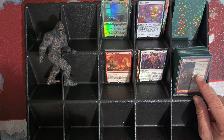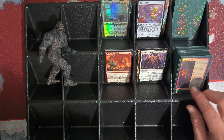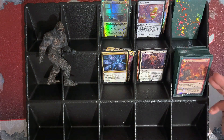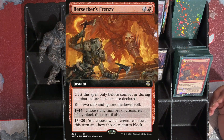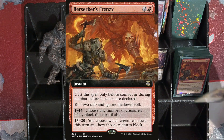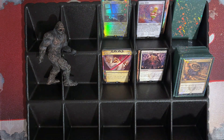My buddy had an Attractions deck where that kind of bit him in the ass a few times, having the lowest roll ignored instead of choosing a roll to ignore. But with mine the higher is always better, so it works out. We've got Berserker's Frenzy here — it's an instant, but we can only cast it before combat or during combat before blockers are declared. We're gonna roll 2d20 and ignore the lower roll. Again, it won't trigger with House because it's ignored. On a 1 through 14, we're gonna choose any number of creatures that are gonna block this turn, if able. And on a 15 to 20, you choose which creatures block this turn and how those creatures block. So that'd be pretty sweet if it ever happens.